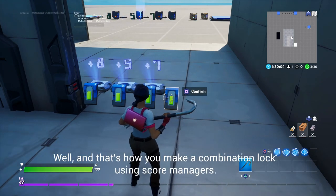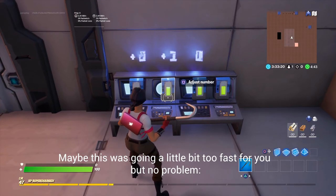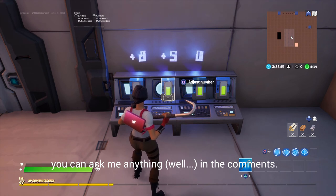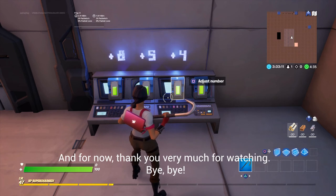The door will unlock and open. And that's how you make a combination lock using score managers. Maybe it was going a little bit too fast for you, but no problem — you can ask me anything in the comments. If you want to see more tutorials, make sure to subscribe. Thank you very much for watching.